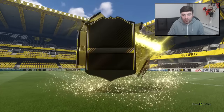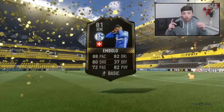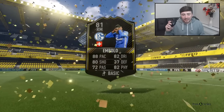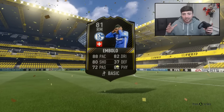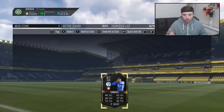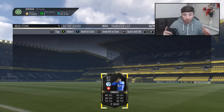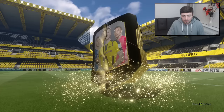Pack number two - we get Bolo. Bolo would definitely be one I'd like to keep. However, he's out with an injury for the entire season. He's normally a striker card, but his in-form was at right midfield, and that's why his ones to watch card is also a right midfielder. Bolo actually looks like he has a sick card, but he probably won't be getting another one this FIFA.